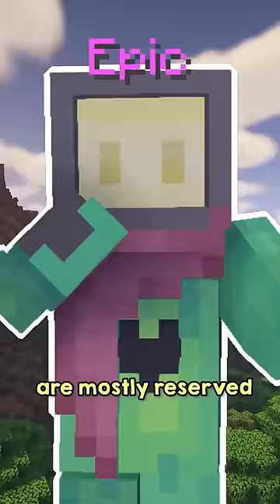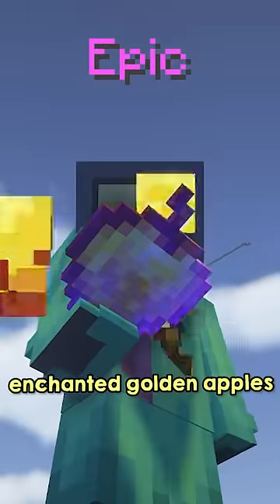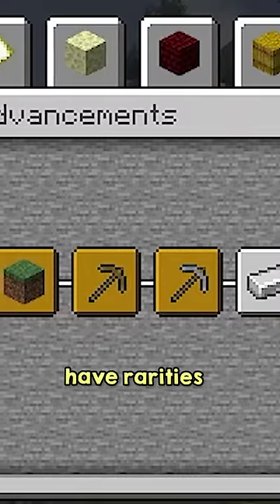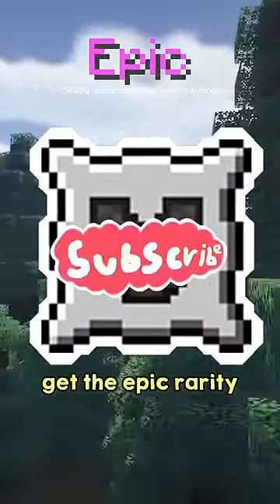Lastly, epic items are mostly reserved for extremely difficult to obtain treasures, including enchanted golden apples and a dragon's egg, as well as most creative-only blocks. Advancements also have rarities, but there are only two: the normal ones get the uncommon rarity, and special challenge advancements get the epic rarity.